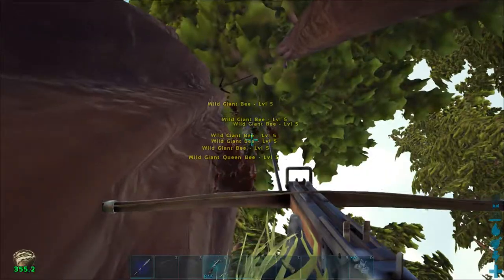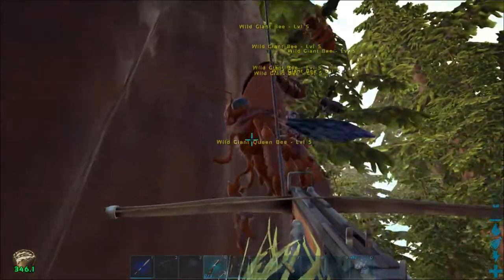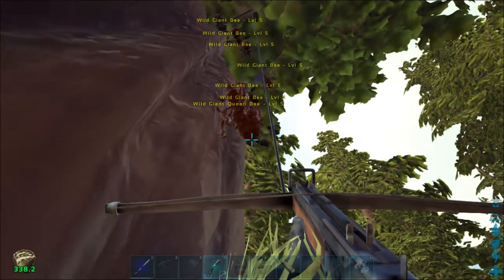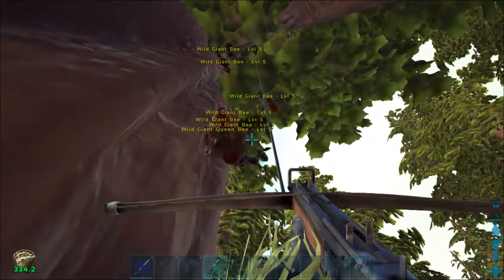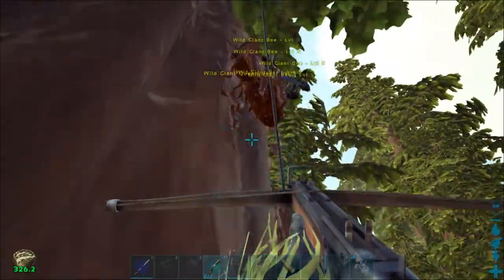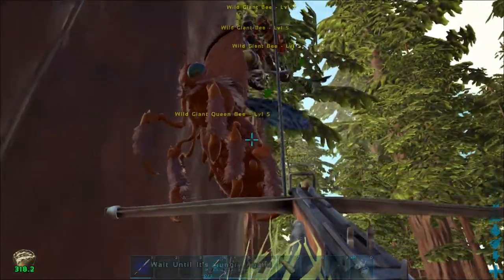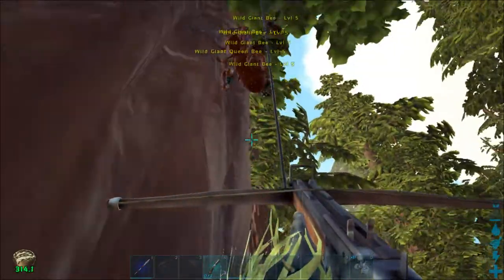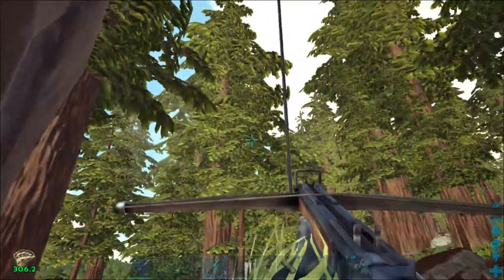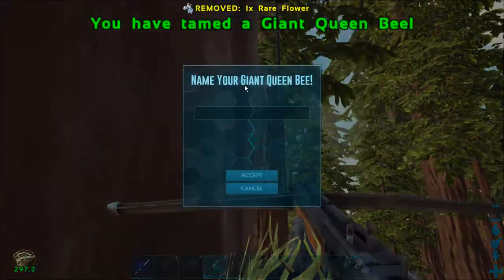For those of you on YouTube wondering how we're playing — this is an official server; I'm not going to say which one for security reasons. We don't want to get raided. This is an official server using official rates, and if you want to do this on any server you can. I have noticed there is a bug where you can't transfer bees out — you can't transfer the hive item you get from them, nor can you transfer the bee itself. All right, we have a bee!